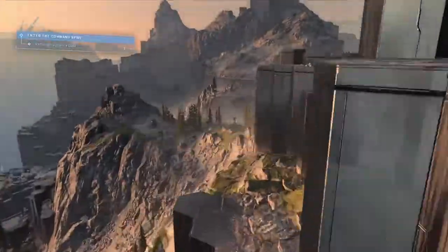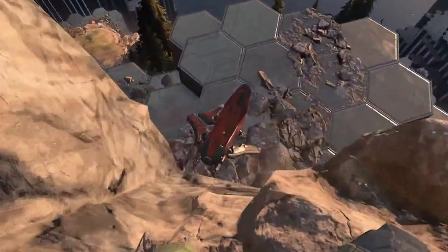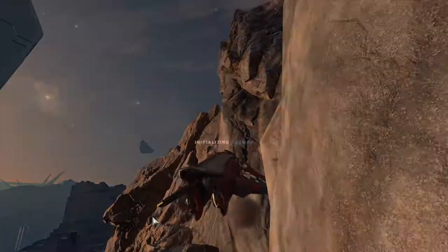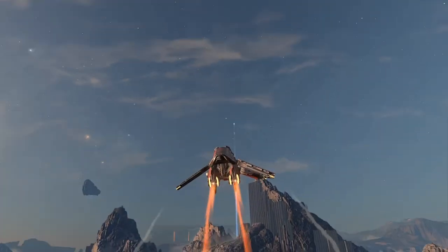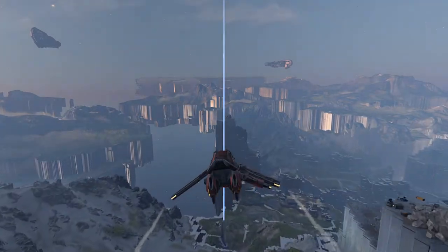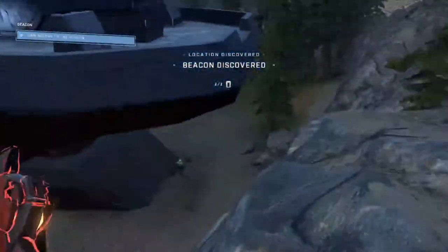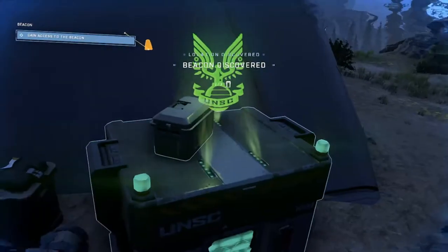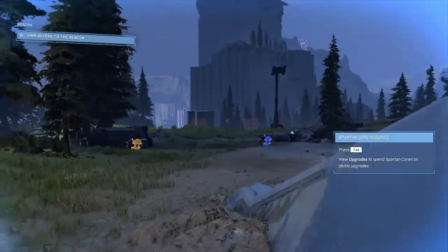After activating the cutscene we'll make our way back to the banshee parked at the base of the mountain near where we grabbed the Spartan Core, then head to the next spire to the south on the opposite side of the Command Spire. One thing to note on the way: there is a banshee patrolling close to that spire. This is actually how I ended up losing my banshee - it got destroyed right as I made it to the spire, meaning I now had to travel to remaining spires by warthog or other means.